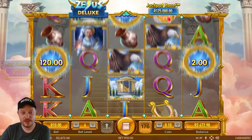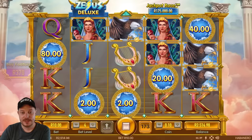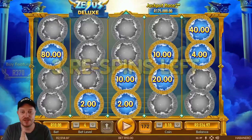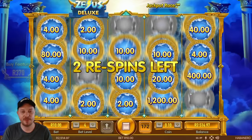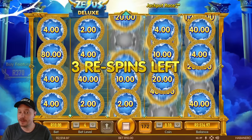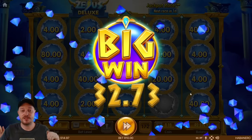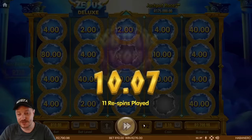We are now looking at a negative — but finally, money respin feature, let's go baby! We've got 80 rand, 40 rand, 20 rand appearing. We're picking up symbols but not big numbers. Come on — 40 rand. We've only got two slots left. What happens if we fill them all up? We're not going to find out because we are done. How much did we get? 276 rand.